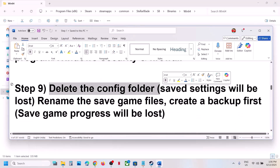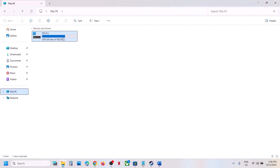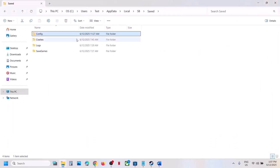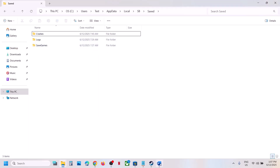The next step is to delete the Config folder. Go to C drive > Users > Username > AppData > Local > SB folder > Saved > Config. Note that deleting this will lose your saved settings (but not saved game files). You can right-click and delete it, or copy it as a backup first. Then check.